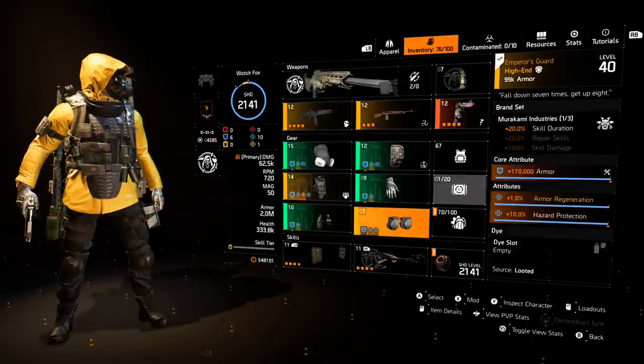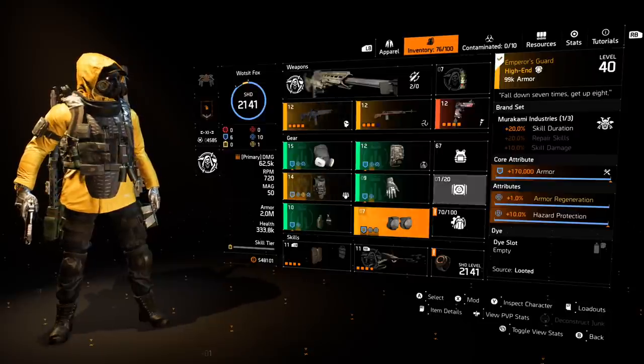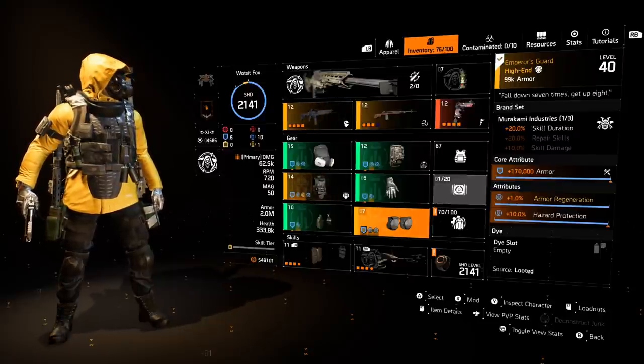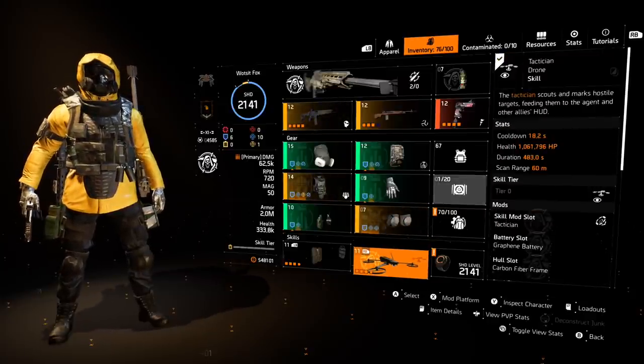The final piece I've gone for is the Murakami Named Knees, the Emperor's Guard, and that gives us an additional 1% armor regen to bring it up to 2%, which stacks with our Makeshift Repairs. But it also gives us 20% skill duration, which is really nice for my second skill choice — the Tactician Drone.